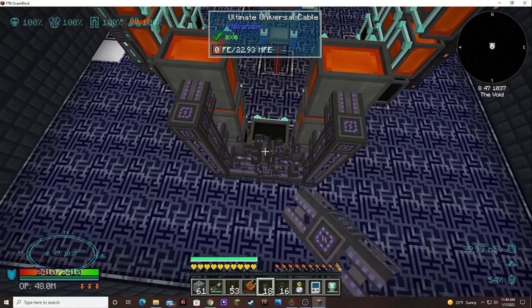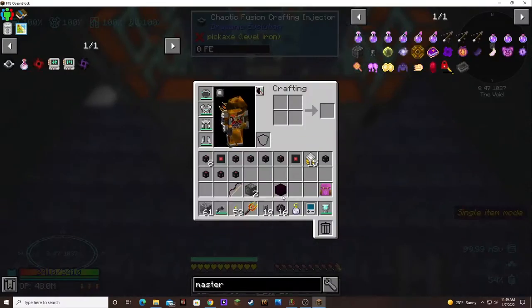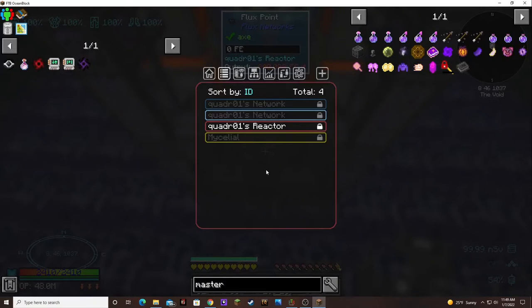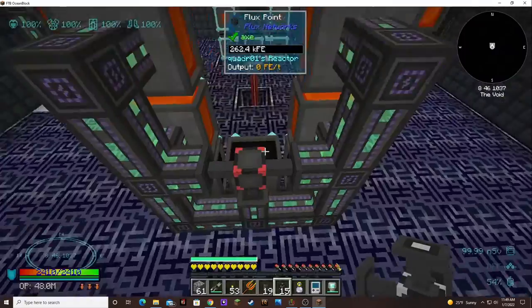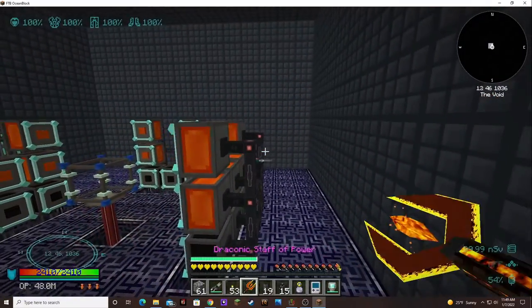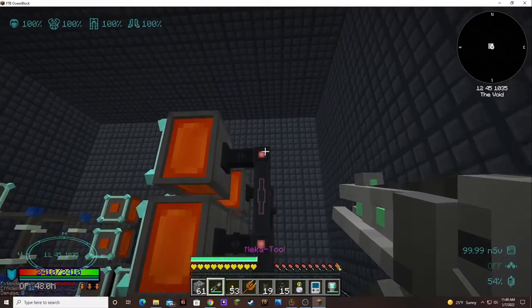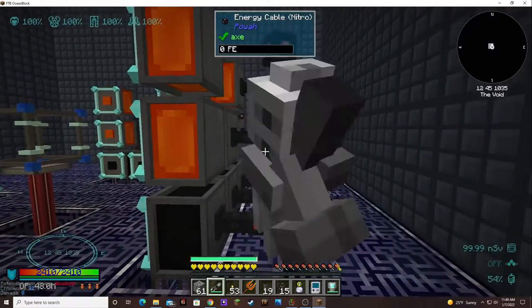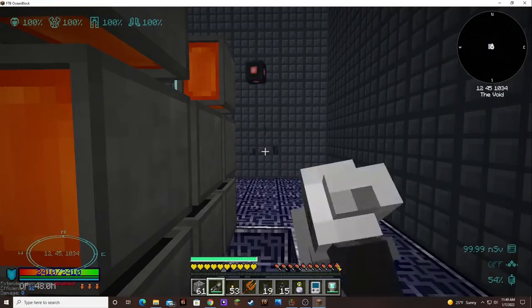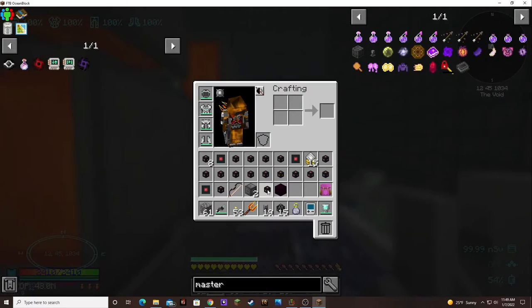Actually, I don't need this one — put you there. And then we can upgrade this one. This will make all our future power pots a lot easier to craft.